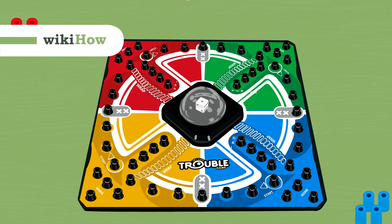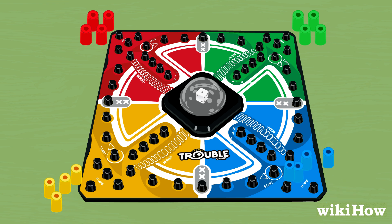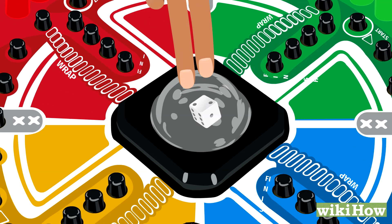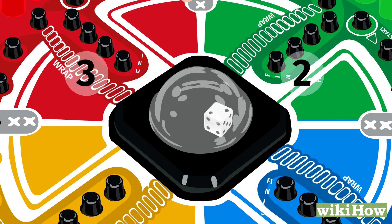To play this classic board game, you'll need two to four players. Set up the board and put your four pegs at the home section that matches your chosen color. Have everyone take turns pressing the Pop-O-Matic to roll the die in the middle of the board.